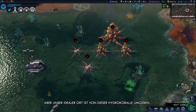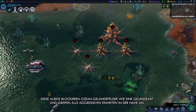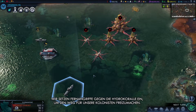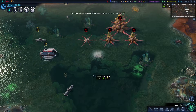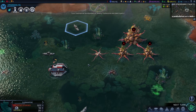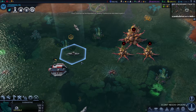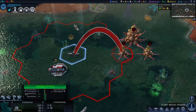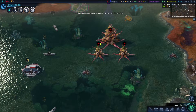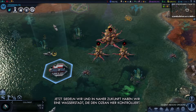Our ideal site is surrounded by hydrocoral. These aliens block sea tiles like a terrain feature and counterattack any nearby units that fight them. We'll use ranged attacks to clear out the hydrocoral and make way for our colonists. We'll settle now, and in the near future we'll have a sea city controlling the ocean here.